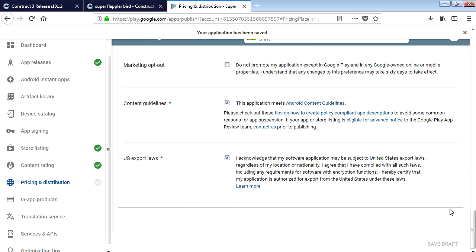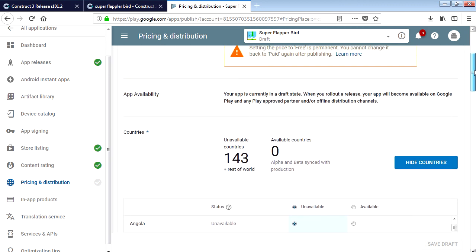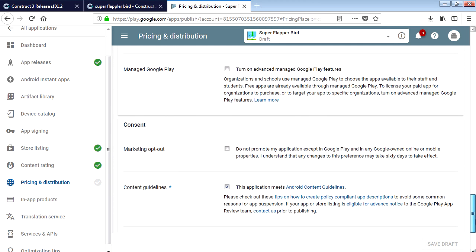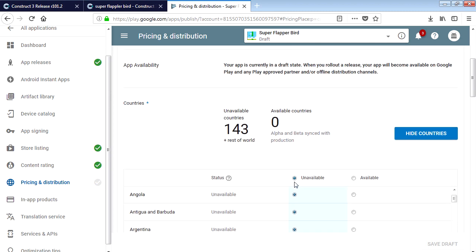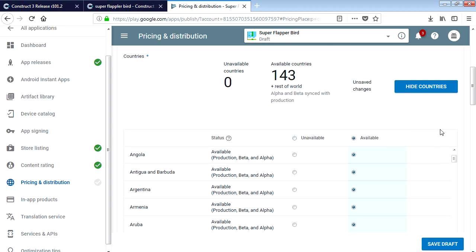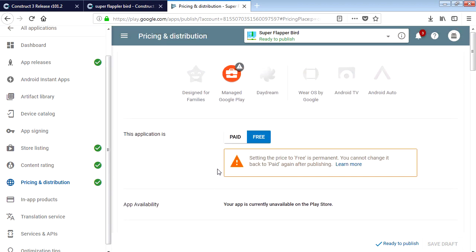Something is missing - it's not green yet. Something is missing here: 'Available in 143 countries' - wait, it says unavailable in 143 countries. It's set to unavailable by default. Set it to available everywhere and save draft. There we go, that fixes it.